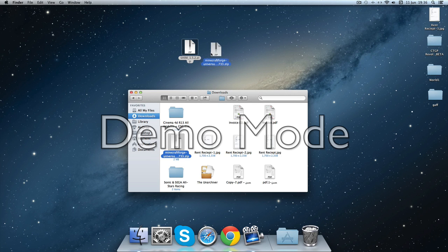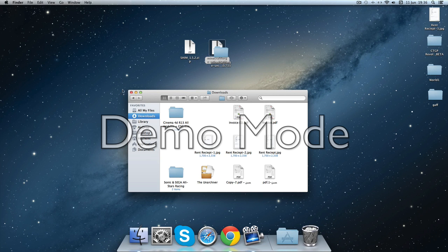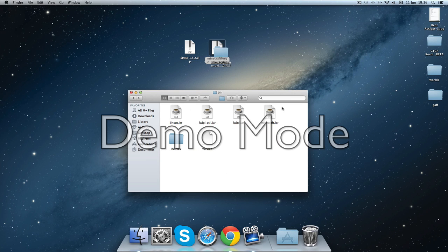You're gonna open Minecraft Forge, then go to Library > Application Support > Minecraft > bin. You're gonna rename minecraft.jar to minecraft.jar.zip.